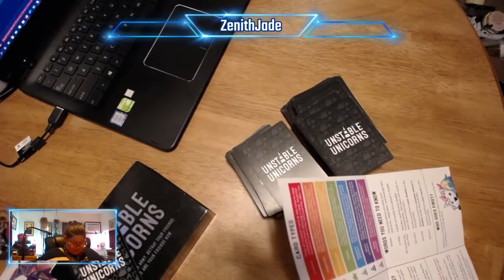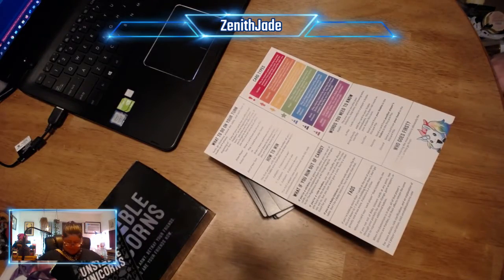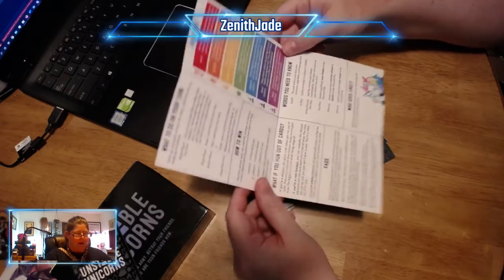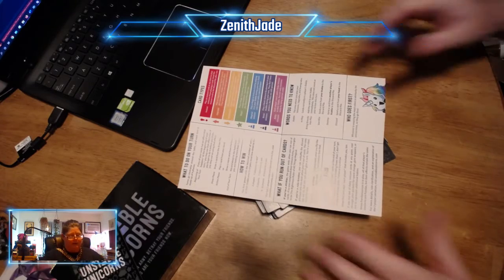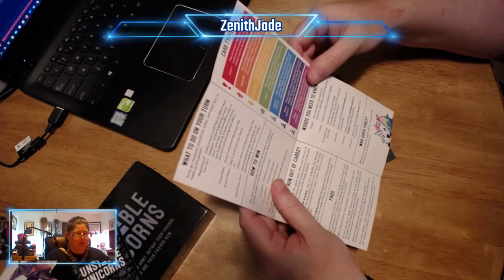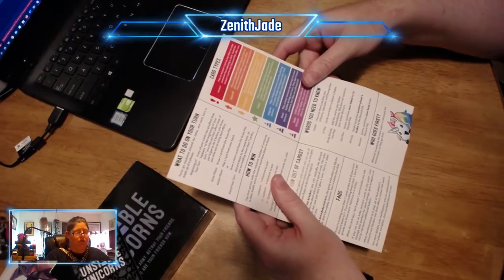Anyway, my t-shirt says: 'Once upon a time there was a girl, and she liked D&D and cats.' And it has a kitty on it, and it's got cool dice — I know you can't see it, but it's got cool dice. It's a really rad t-shirt. Highly recommend picking up one of these t-shirts. I don't even remember where I bought it — I'm sure you could Google it, because Google is your friend.